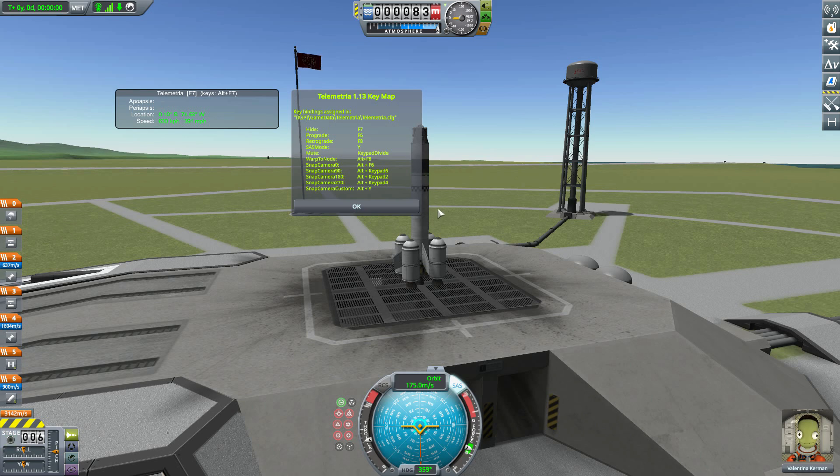Actually, if we switch over to orbit we do have those buttons, so if I hit F6 — there we go, it goes to prograde — and if I hit F8, boom, there we are, it goes to retrograde. Excellent — it changes that even if we're stationary. We then have a mute button. If you hit Keypad Divide it will mute all in-game sound. I'm not sure why you'd want to do that, but hey, it's an option you can toggle.